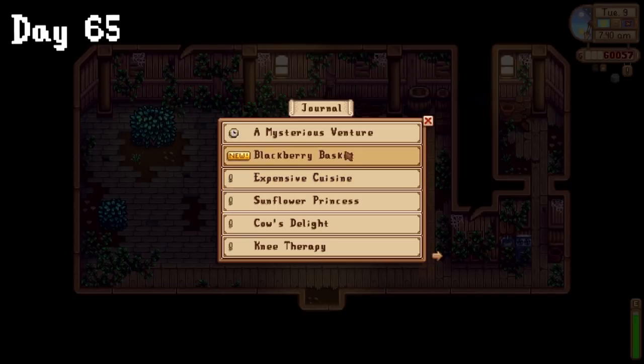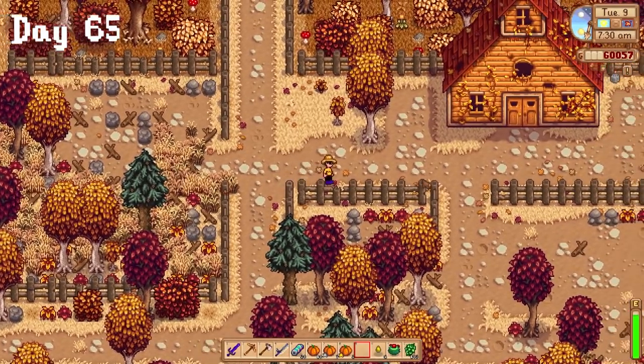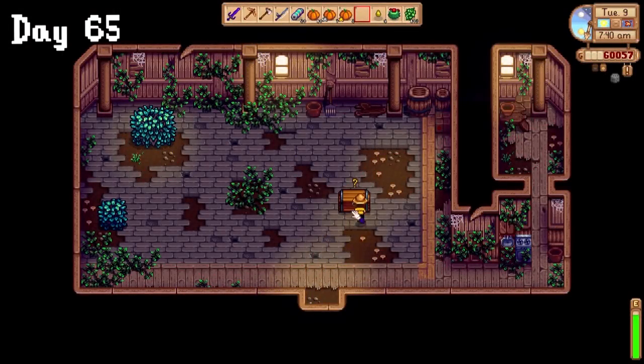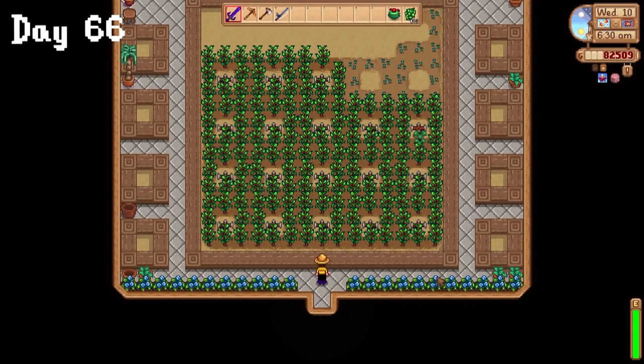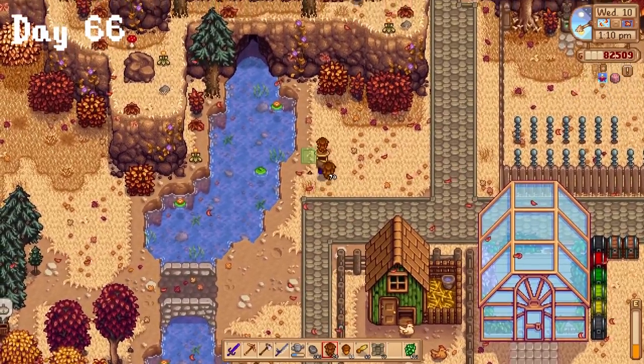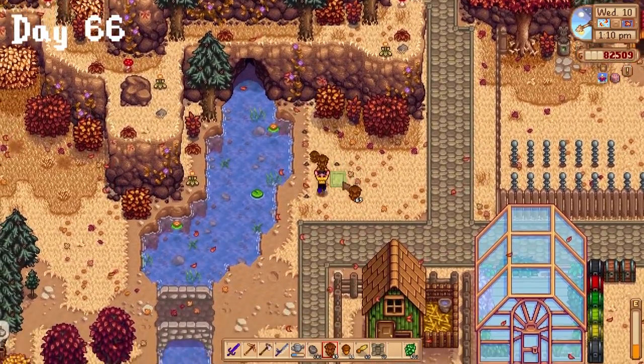I got some money on day 65 from blueberries, then started a half-hearted attempt at chest organizing before giving up. I also finally got the stuff to complete the fancy shed Robin told me about — I placed everything in the chest and eerily awaited tomorrow morning. On day 66, I gave up on organizing but was in a mood for decorating, so I just placed more paths and started spam-planting trees everywhere to see if it looked nice.